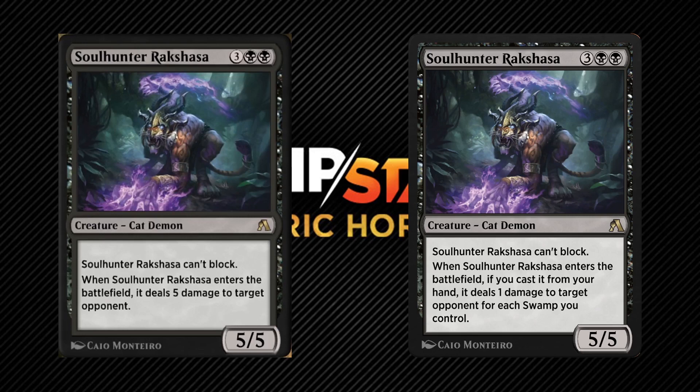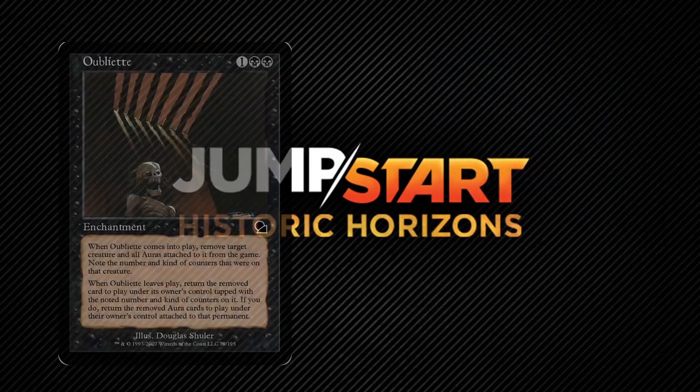Notice the change in when it triggers its ability. In the original, it just had to enter the battlefield. In the errata version, it's when it enters the battlefield if you cast it from your hand — so you can't abuse it with blinking abilities. This change, while seeming slight, is actually a functionally different change. It's not an errata to fix a blunder; it completely changes how the card works, similar to the functional errata Oubliette received in Double Masters.